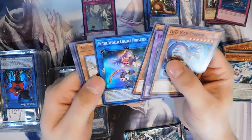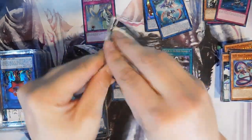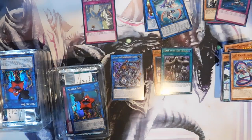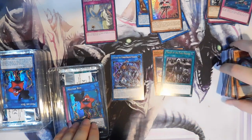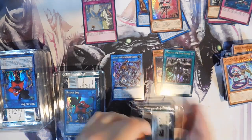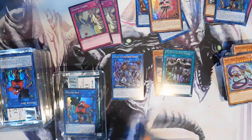We got another ultra — March of the Dark Brigade. Pretty cool ultra. We got a DDT Vice Typhoon, a Merging Mercy Rescue, and Ib the World Chalice Priestess. Stepping it up with our holes here. Smitty was already pulling crazy pulls in his god box video. We got a Trickstar Lycarus. We got so many different piles going here. We're going to want a lot of Star Boys.